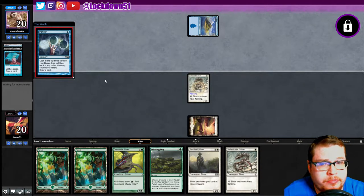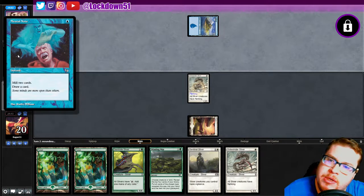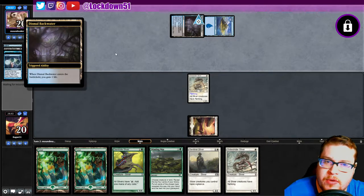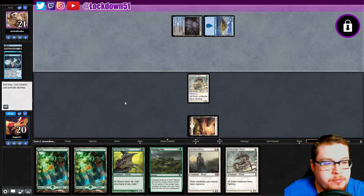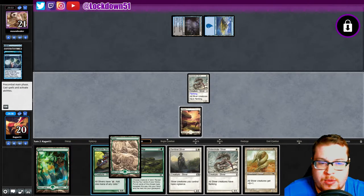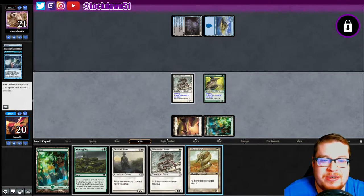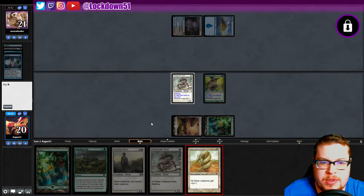Hmm — Ghastly Demise, mill popper. Is Ghastly Demise reasonable now? They're playing Mental Note for self-mill too. So is this a Delver deck? Could be a spin on Delver. Either way, I think we'll be fine. Let's get this guy down — 'destroy target non-black creature if its toughness is less than or equal to X.' I don't think we're competing with that quite yet, so let's diversify a little bit.